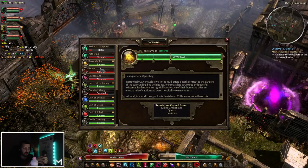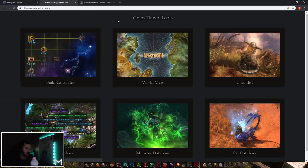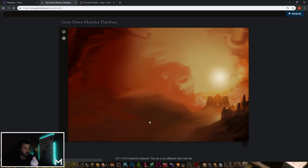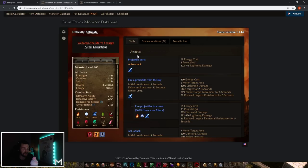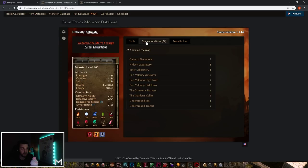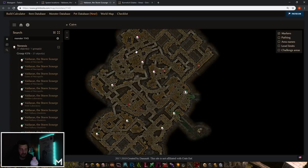Let's delve into how to find them — it's actually pretty simple. We go to GrimTools.com and this time we go to the Monster Database instead of the Build Calculator. From the top right, we select nemesis. This will list every single nemesis available in the game. Let's say we're trying to find the Aether Corruption nemesis, Valdran — one of the easier ones. We click him, go to the spawn locations, and then click Show on the Map.